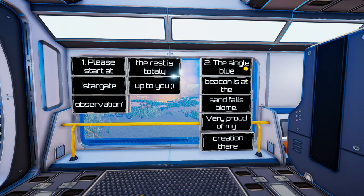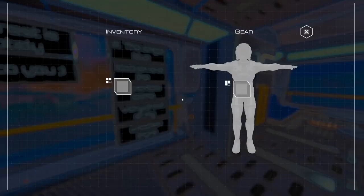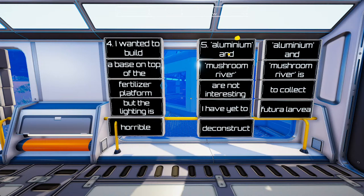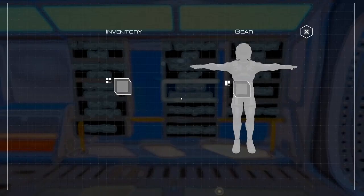There are signs here with instructions. Start at the stargate observation — the rest is totally up to you. There's a single blue beacon at the sandfall biome — very proud of his creation there. We've got a whole bunch of food and water. Number three: the launch platform is a failed project. Number four: wanted to build a base on top of the fertilizer platform but the lighting is horrible. Number five: the aluminium and mushroom river aren't interesting — he has yet to deconstruct, and the mushroom river is to collect futura larva.